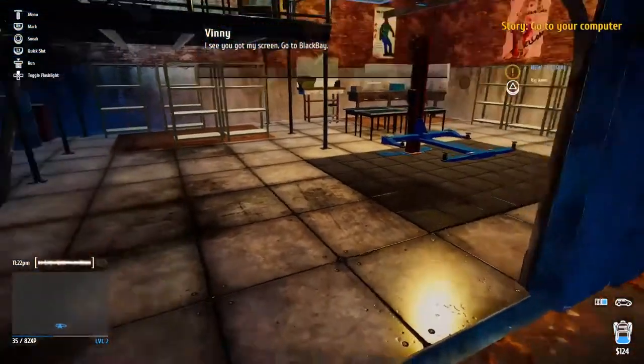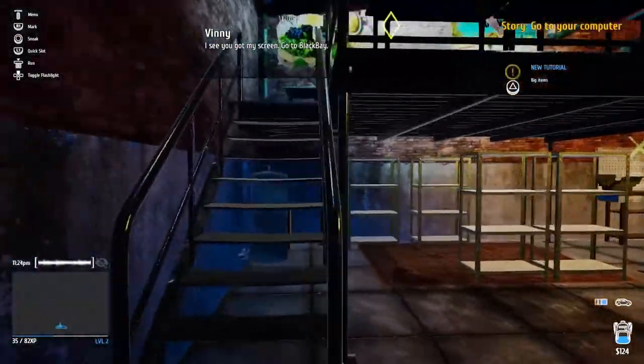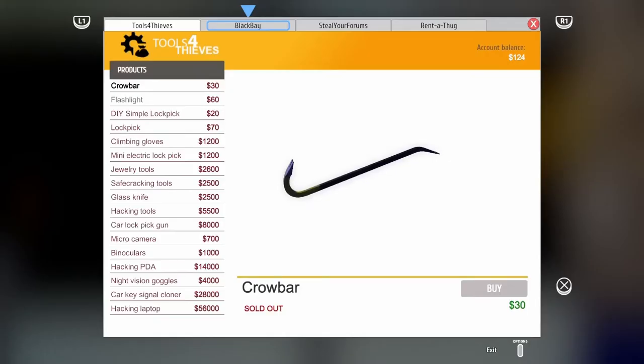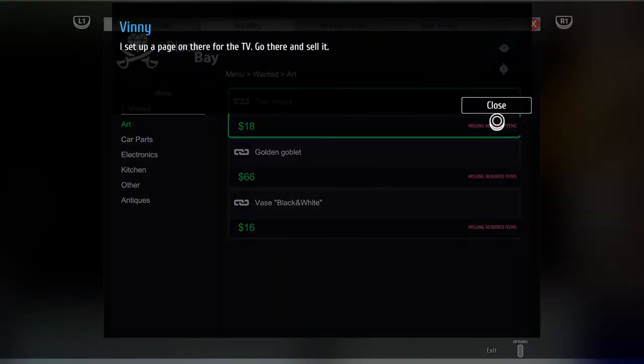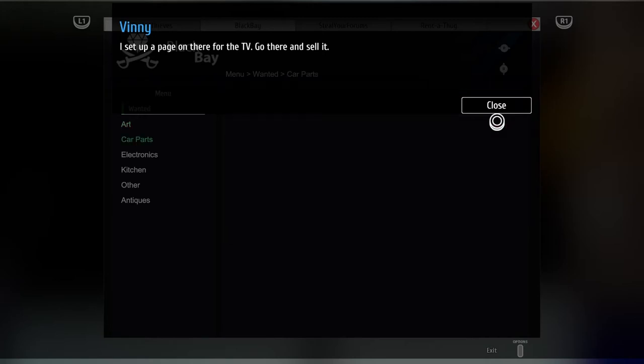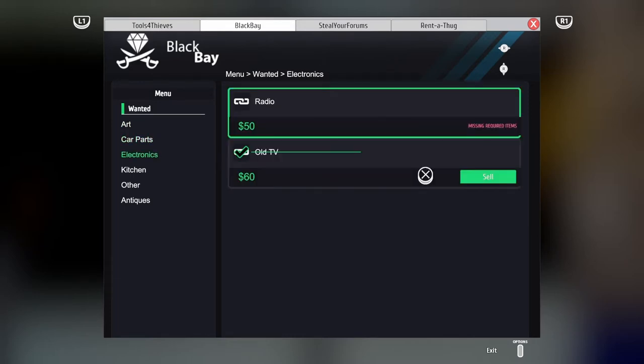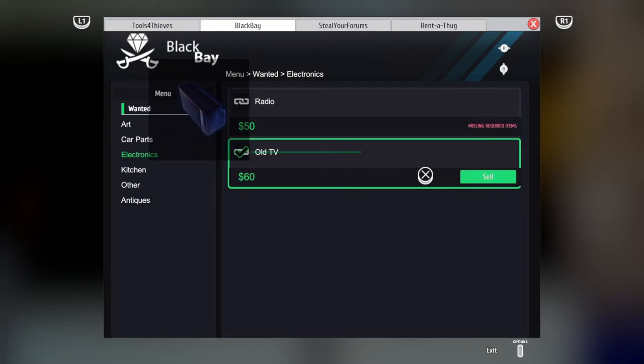Up to Black Bay. Okay, Black Bay — is that on the computer? Yeah, that is on the computer. Black Bay — I set up a page on there for the TV. Go there and sell it. So you go to Black Bay, go to electronics. The controls on here are very weird guys — you've got to use two analog sticks to move around. It is so weird. You can definitely tell this is a PC game.